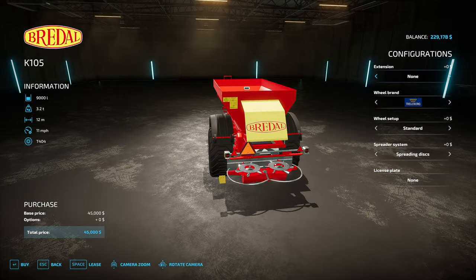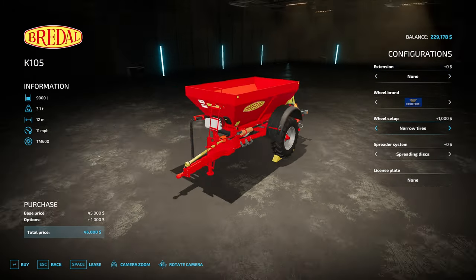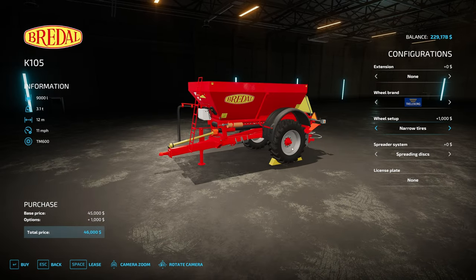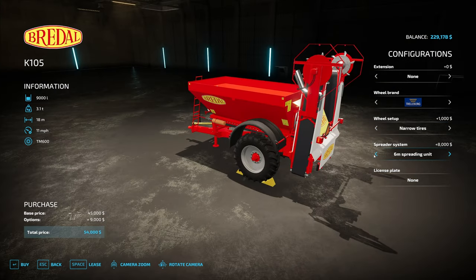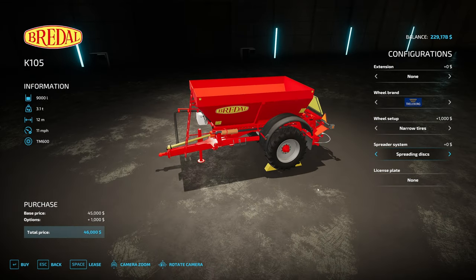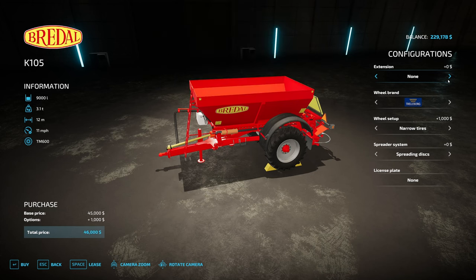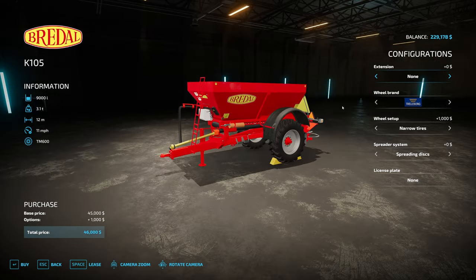This spreader works in a 12-meter path, and it has narrow tires so you can utilize it on a field after the first growth stage. There's also a six-meter spreading disc option that gets us up to 18 meters wide for an extra eight thousand dollars, but we don't need that yet because our fields aren't that big. It also offers multiple tank extensions — 9,000, 11,000, or 14,000 liters of lime or fertilizer. We don't need that yet, so let's go ahead and buy this spreader.